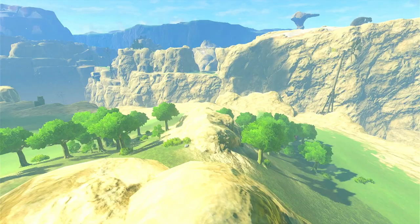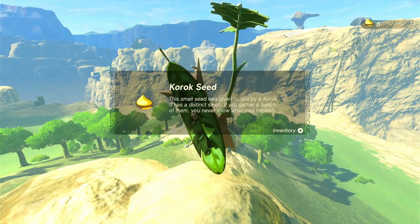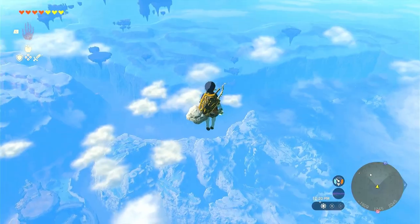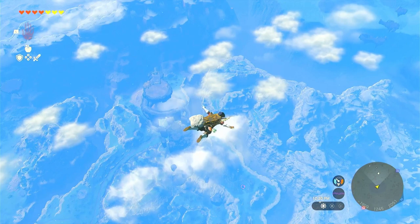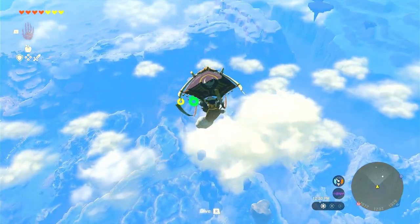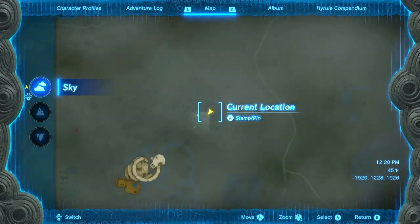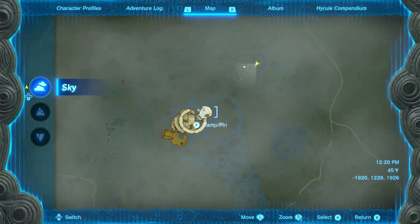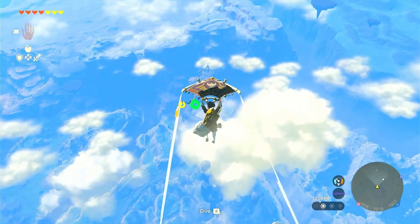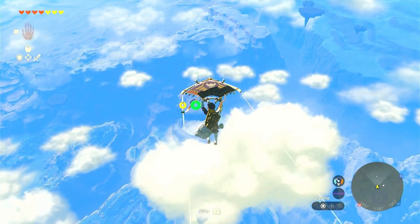I'm going to take advantage of a teleporting gate. That teleporting gate I just chose was Lindor's Brow once again. On the map, I went ahead and warped, shot myself out of the cannon like the circus. From here I'm going to detour just a little bit - there's not any great loot here, well I mean there can be, but I'll explain that in a moment.